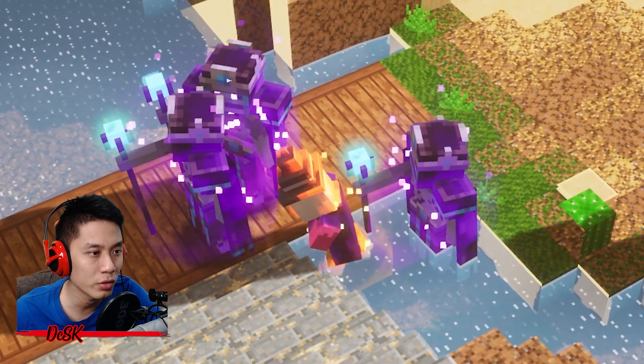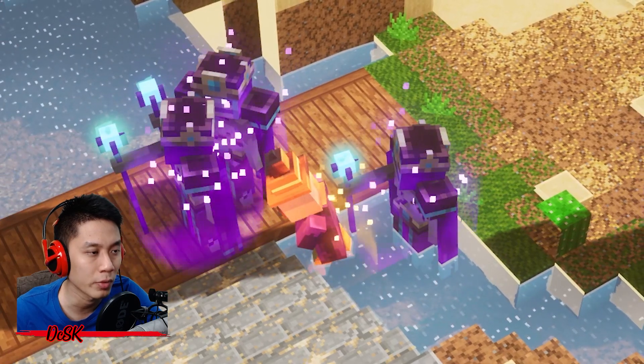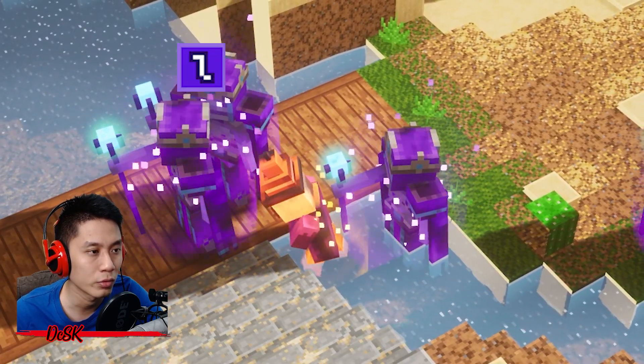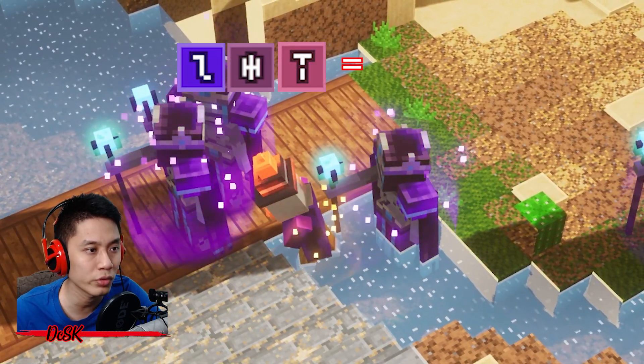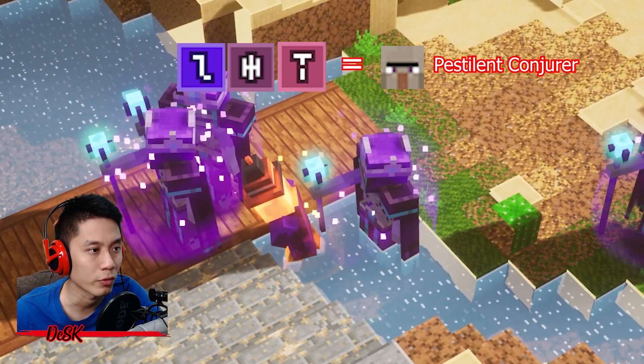The first thing you need to know is which rune to summon the ancient mob that has a chance to drop this item. It is the L3T rune to summon the Ancient Pestilent Conjurer.